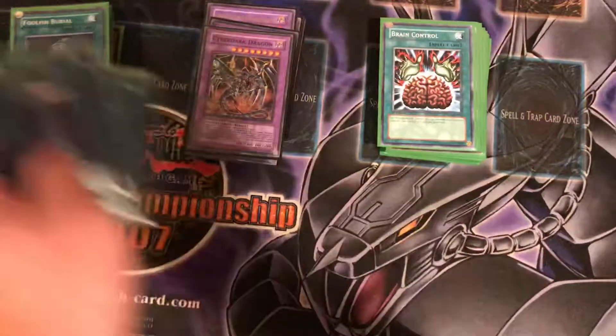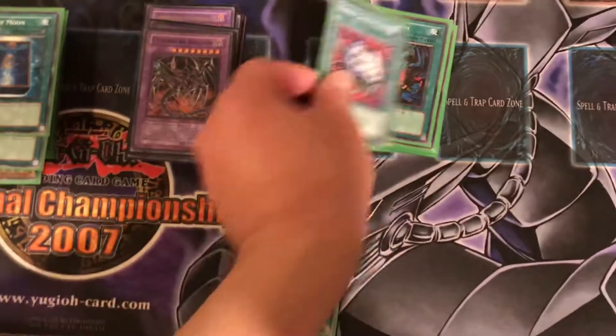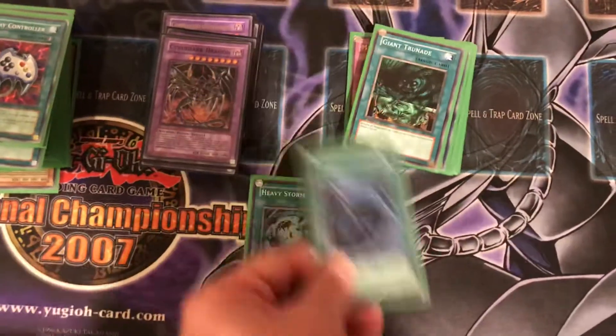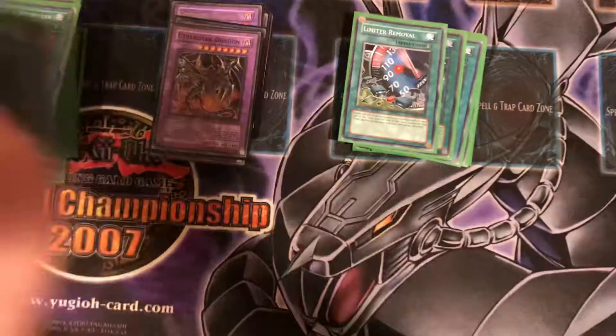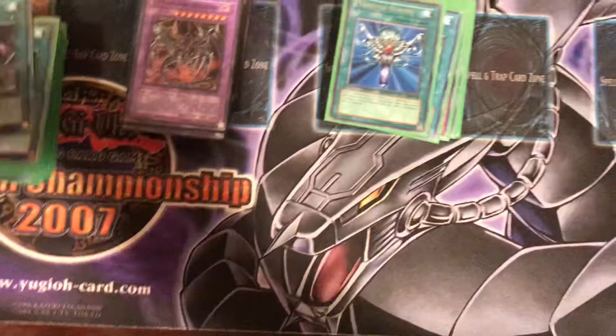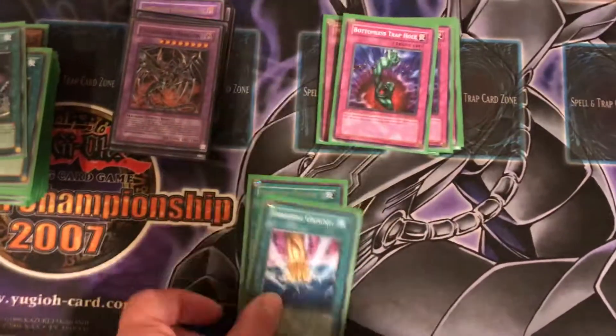Then you got two Book of Moon, one Brain Control, one Enemy Controller. Then you got one Heavy Storm, one Mystical Space Typhoon, one Giant Trunade. Then you got one Limiter Removal, one Monster Reborn, and one Smashing Ground.